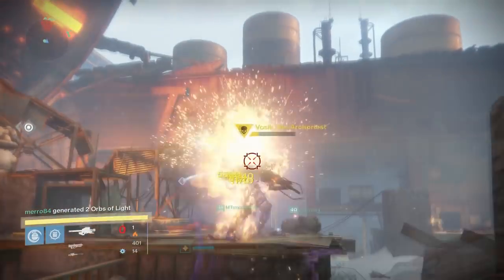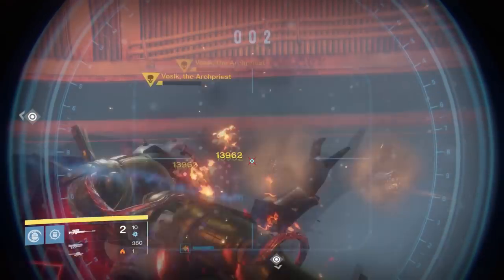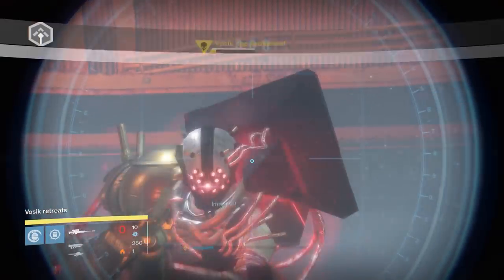Do this a few times and you'll damage the boss enough that he will retreat into the raid, and the giant glowing opening will let you into the rest of Wrath of the Machine.